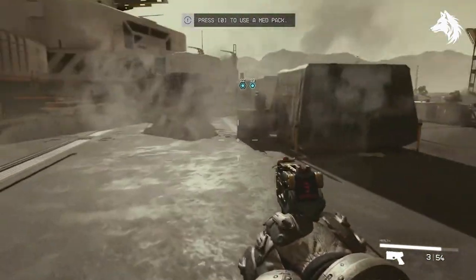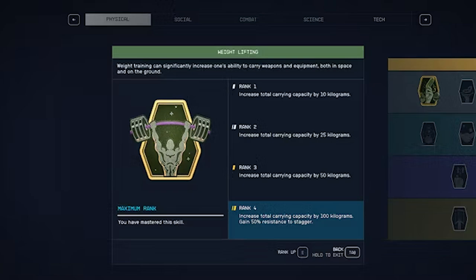Number two is weightlifting, another important skill which is part of the physical tree branch. In Starfield you will find a lot of stuff and you need space to carry it. If you carry too much, you'll move slower and it'll be hard to explore and travel quickly. As you get better at weightlifting you can carry more things, and when you reach rank 4 you can carry a maximum of 100 kilograms and you'll also be more resistant to getting pushed around when hit.